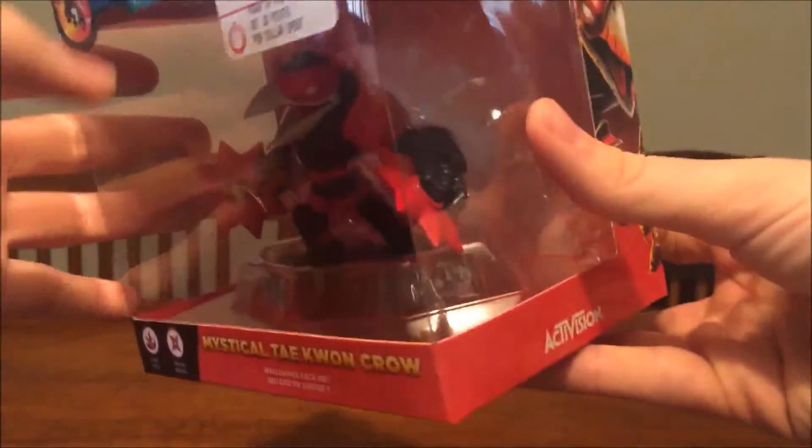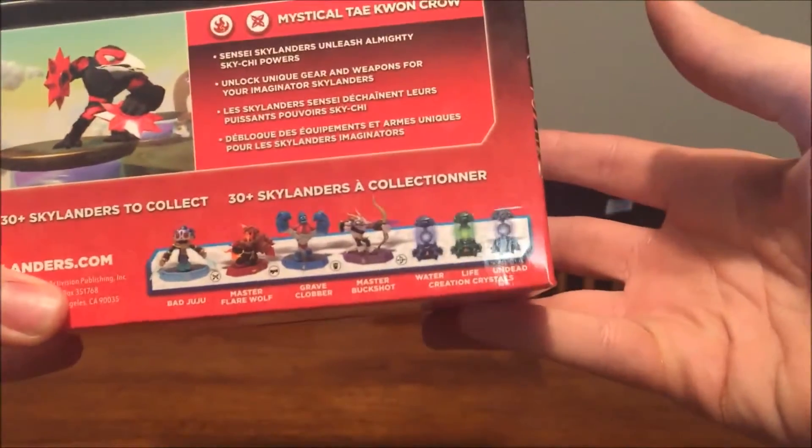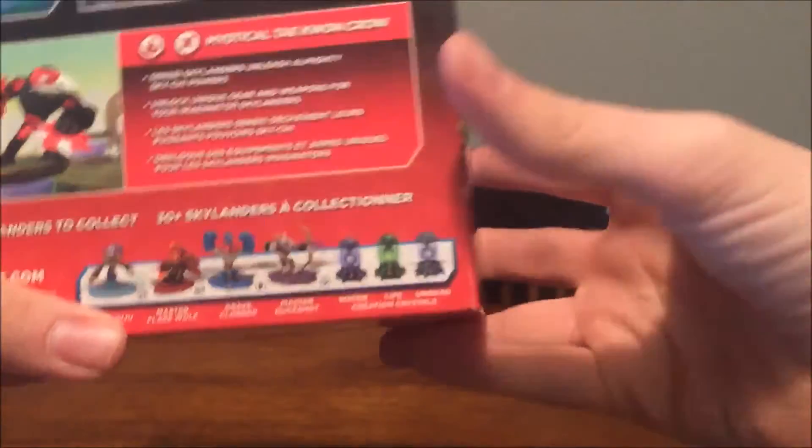Looks really nice in person. I don't know how many people have done an unboxing — I'm seeing like one of them. So hopefully you guys will check this out. You guys look at the back, really nice in-game screenshot. A couple characters, and pretty much you guys have all seen that probably, except for Graveclobber which we're all still waiting for. But let's go ahead and open him up already, pre-cut the tape.